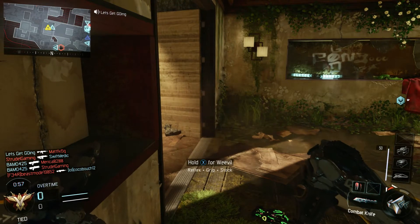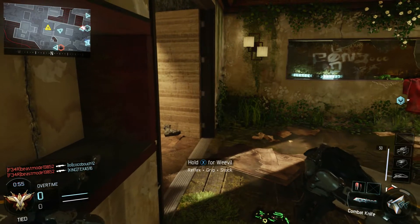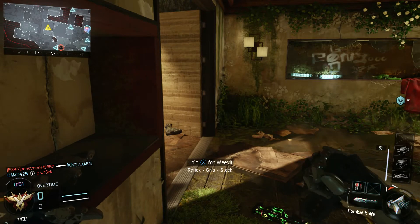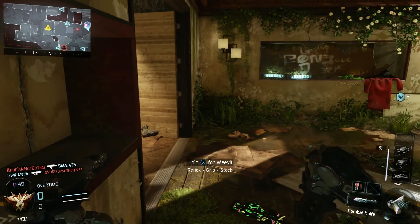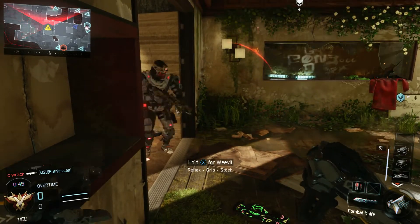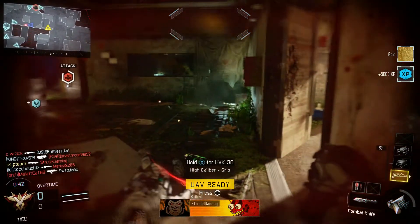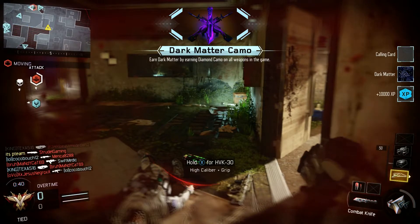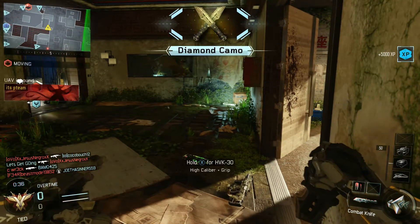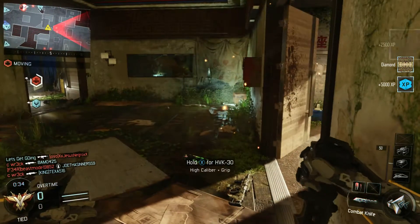They're right there — see that other guy coming through? He kind of stole my kill there, but they work as a distraction so you're not the only one. I'm just waiting, just being patient. There's a guy right there — ran right through him. Nice. Dark Matter on a Merciless. I suggest saving your knife for last because it's very satisfying.